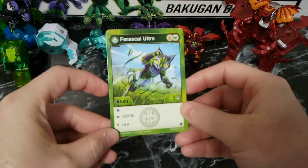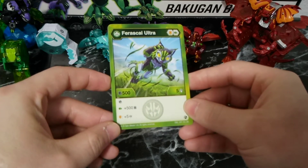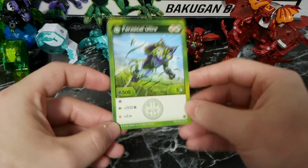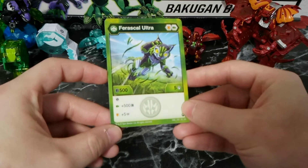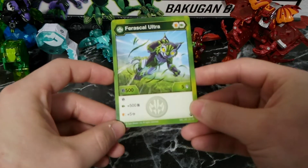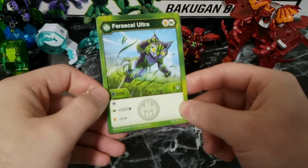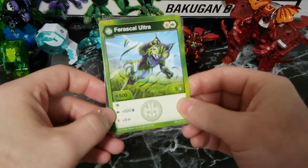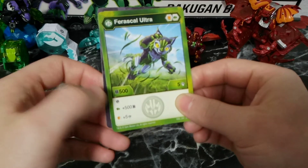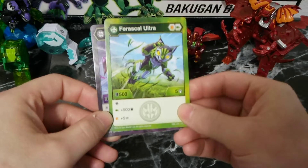Next up for the Ventus slot I do have Faraskal Ultra still. It is an Iron Shield and a Green Fist, B-power of 500 just like Nelius, and 5 damage. It also has built-in reroll — always a good ability to have. If it lands on a Green Fist, plus 500 B-power, and if it lands on an Iron Shield, plus 5 damage. So you can go either way with this Bakugan — going either a damage route and getting 10, or going the B-power route and ending up with 1100 with the Green Fists in this deck. Very optional, I like it for that reason.